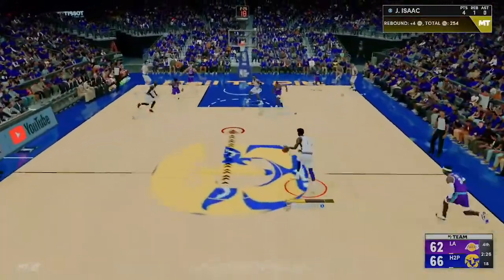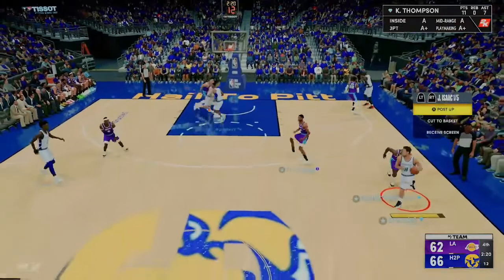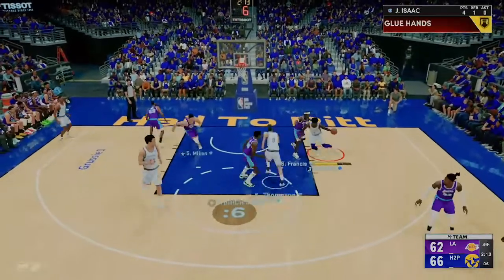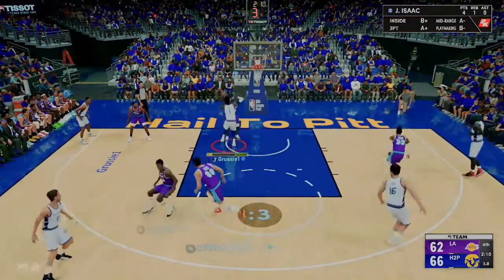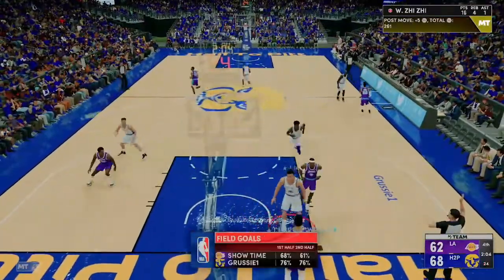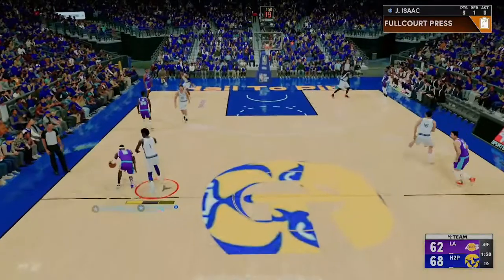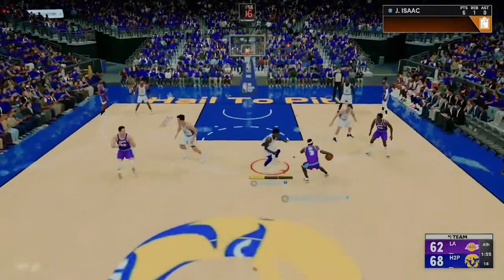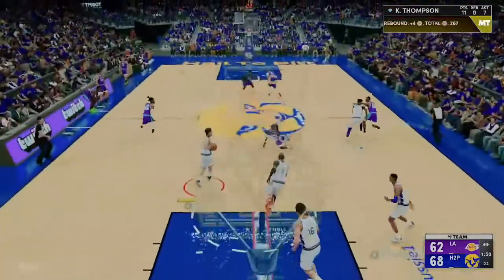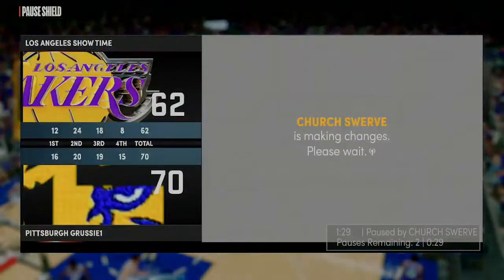He almost gets it stolen from Isaac again. I've dribbled about four times with Isaac and it's gotten almost stolen twice, so I definitely don't recommend dribbling with Isaac. I see Steve Francis on Jonathan Isaac so let's see what Isaac can do in the post — post him up, little pump fake, little bucket. That's one thing Isaac gives you at small forward: a lot of length. If someone switches their point guard onto him thinking he's a non-threat, it does give you the option to post him up pretty easily. He hits me with a step back but misses it. Then he starts flopping, gives up a dunk, and quits the game.